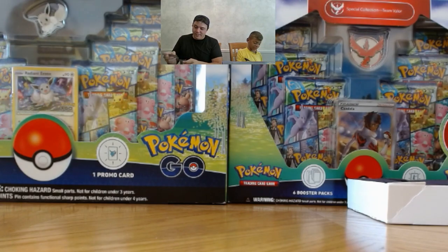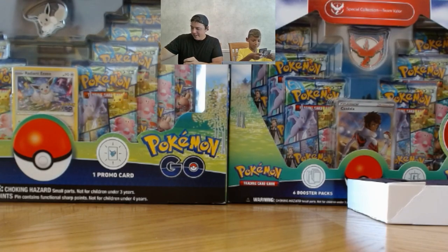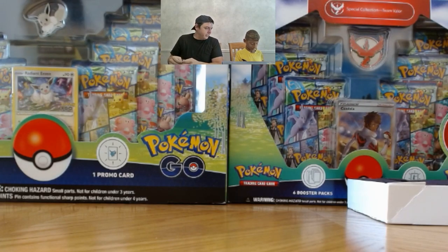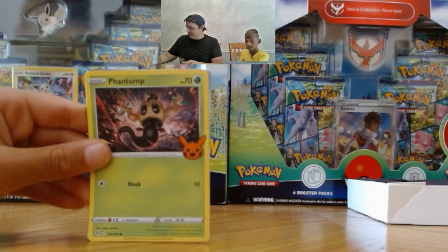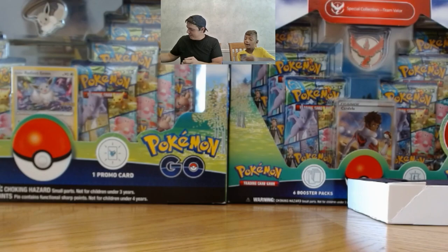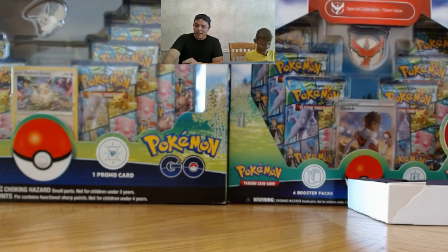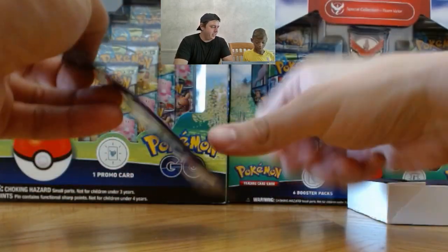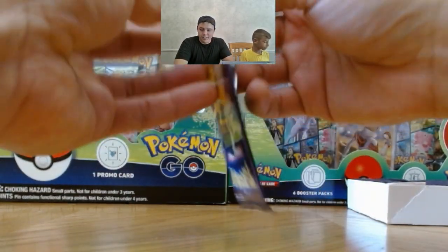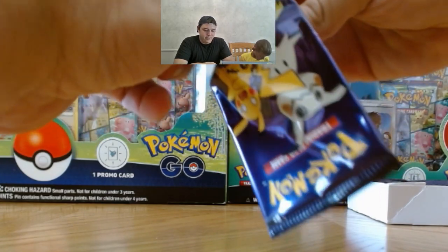Imagine if any of us got a V. I don't know if they have V in this set. Phantump, Houndstone, and Murkrow. You already have all those? Yeah. No, I don't have Houndstone. Nice. Now it's getting easier for me. Kind of. I don't know if either one of us is going to complete this set. I'll have to go buy more cards.